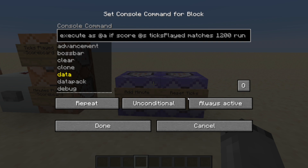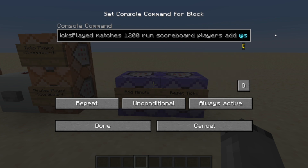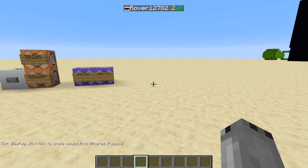These two commands need to be running on repeat, unconditional and always active. The first command adds a minute every time the ticks played scoreboard reaches 1200. When ticks played reaches 1200 it will add one score point onto the minutes played objective, and the second command block will reset the ticks played scoreboard, meaning it will reset and rerun. To display minutes played in the tab menu, run: scoreboard objectives setdisplay list minutes played.